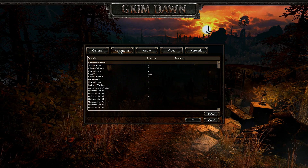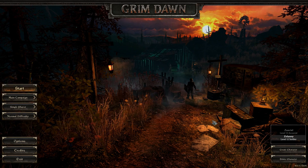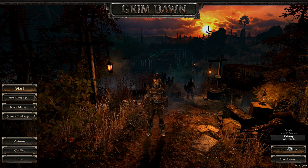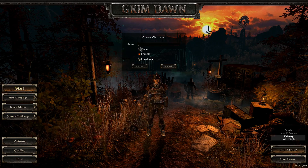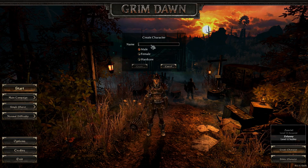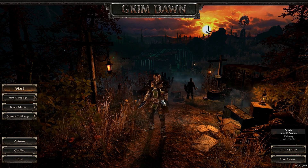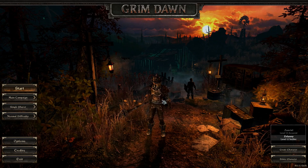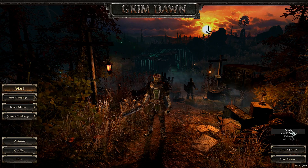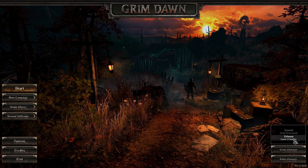Here are some of the options — you can change all kinds of stuff: video, key bindings. Now, when you create a character, you don't get hardly any choices: male or female and a name. And then your character just pops out with whatever look it has. I've got two characters here — one of them is an arcanist, which is kind of a magic user, and the other one is a soldier.